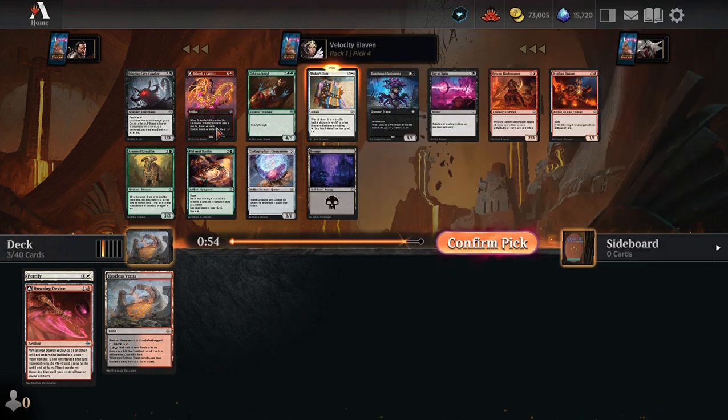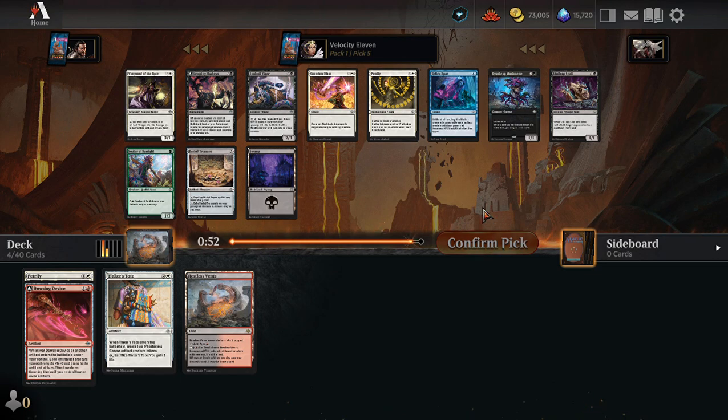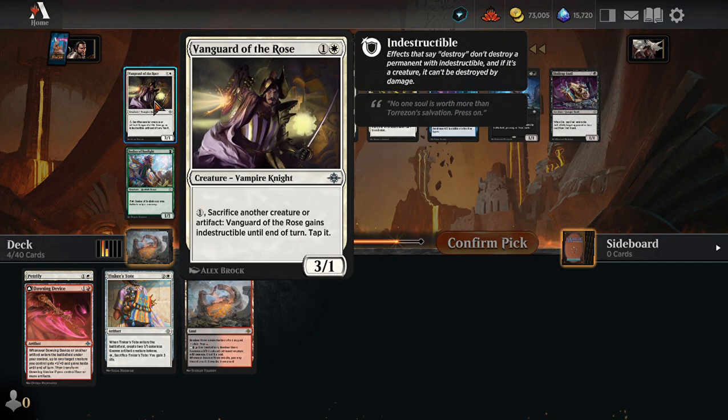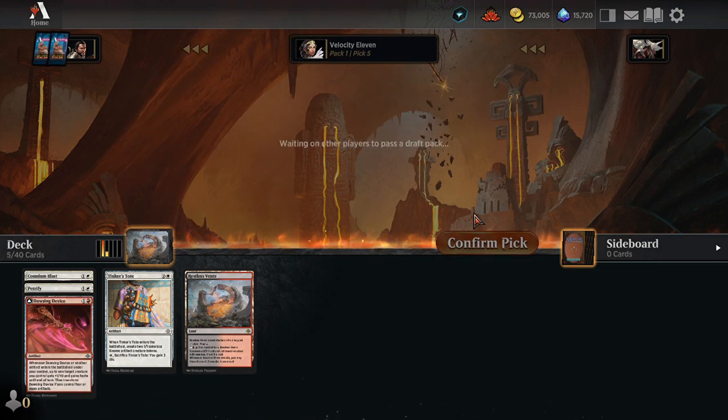Tinker's Tot — red-white is looking possible, because I've got to keep in mind what's being passed around since I'm playing with people. I'll take the Tot — there are a few red cards in here. This pack has no reds in, but I think I'll just take Cosmium Blast. That had no reds in either.